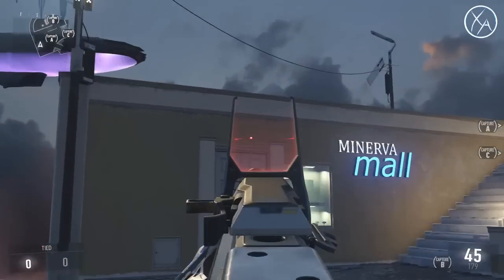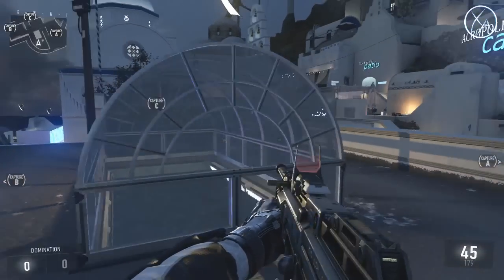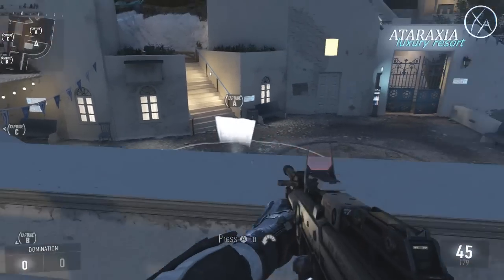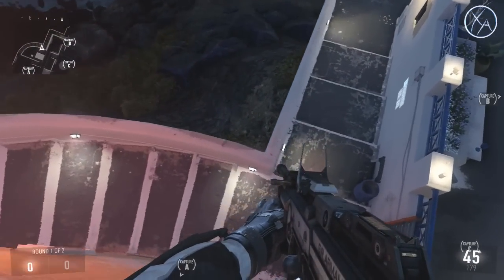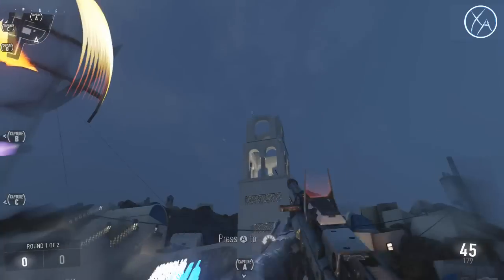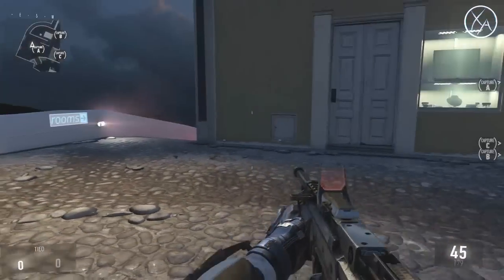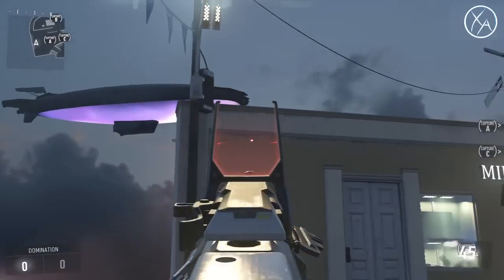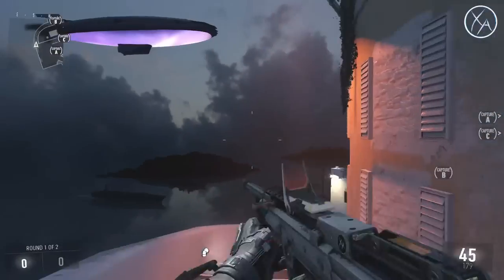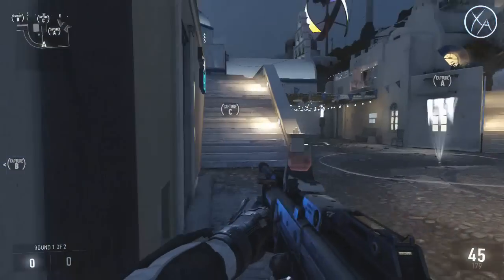Back here, this is a very popular place for snipers and people in general to sit. They'll try to defend the A-flag from up here all game. When I come on the flank over here, a lot of people don't know that from right here you can easily make this jump and you're right behind them. It's a great way to bypass this area and shoot them all in the back while they're up there.